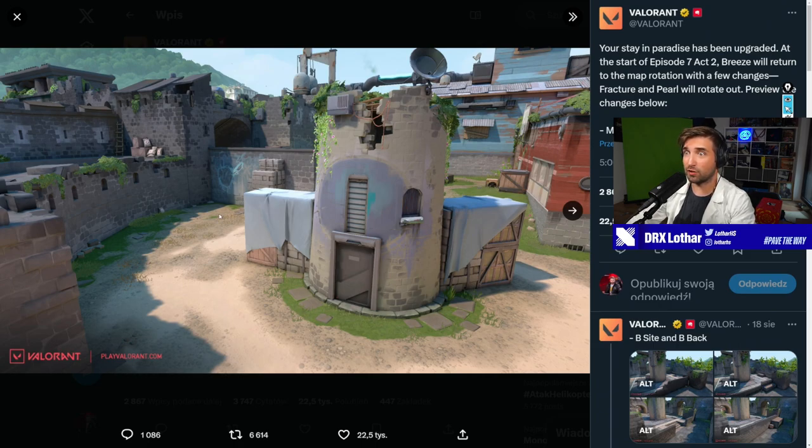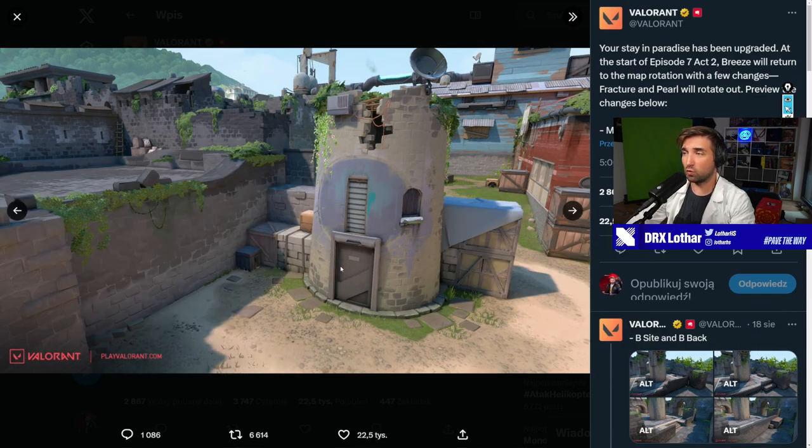Look what's happening here. Typically, you have two ways of going through mid — right and left. But with the new changes on Breeze, this completely changes the way they're gonna approach mid. You're able, if I'm not mistaken, to see the drop — the window — on mid, if you jump up on those boxes. And you can only peek from this one location.